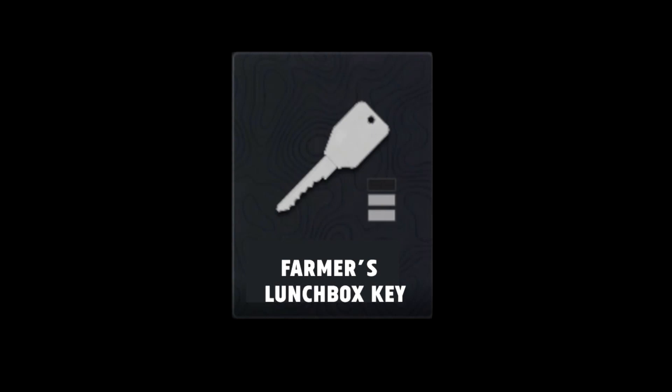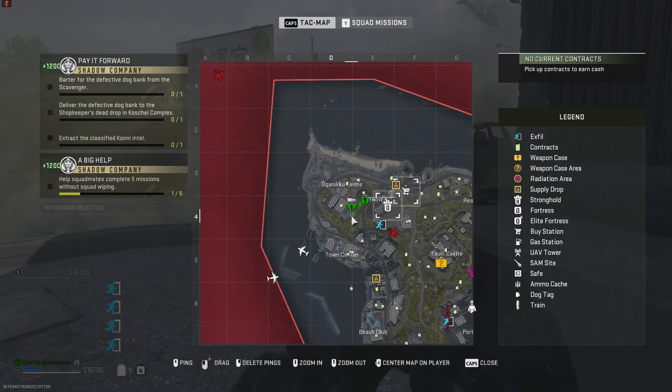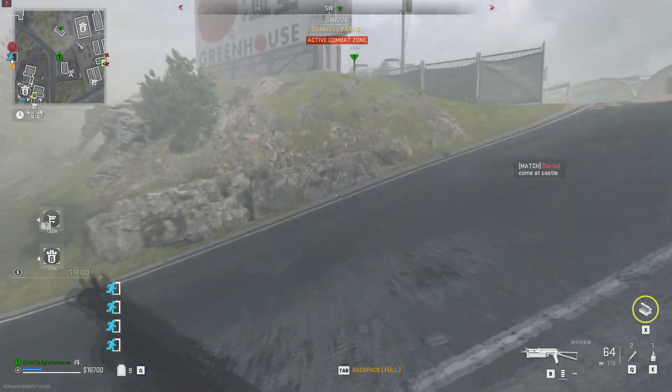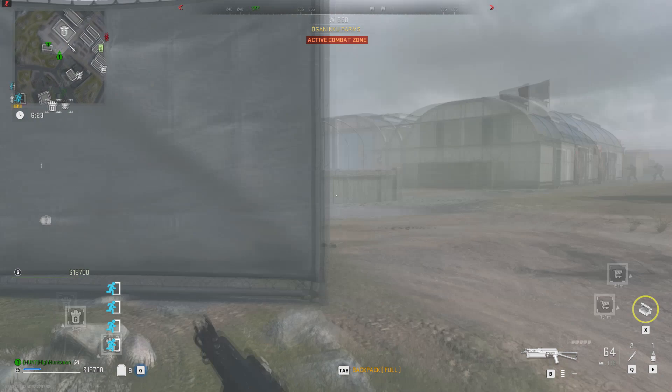How's it going y'all? Today we're gonna be showing you the farmer's lunchbox key location in DMZ. This key is not so important as the loot is not that great. You can use this key on one of the shacks near Organicus farm as shown on the map.